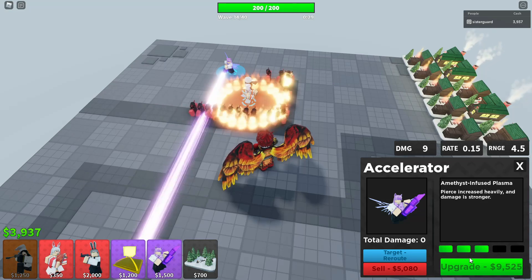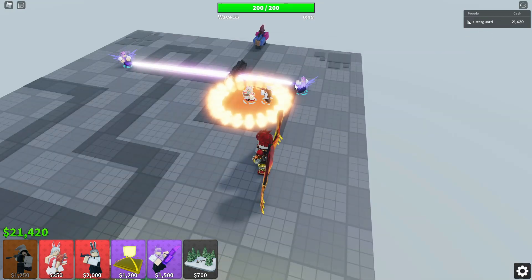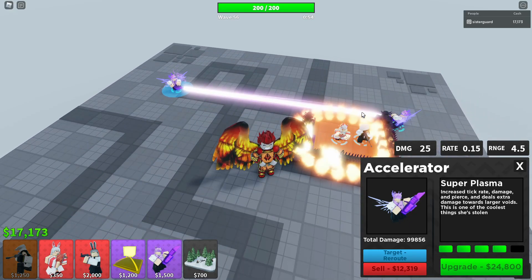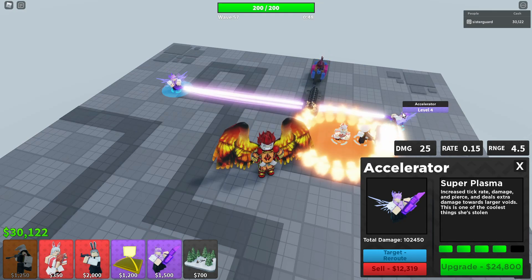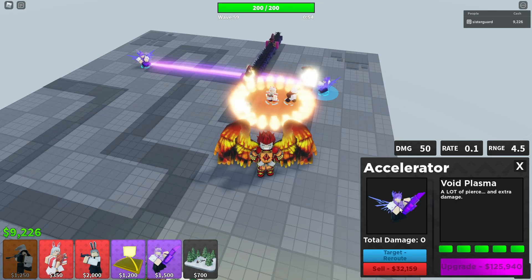I'm going to grind some cash because in order to get this to level four it's 9,500. I need to upgrade the rest of my stuff before we keep going. Alright, I have enough money finally to upgrade both of them. So upgraded, we're getting 25 damage a tick — that's not bad at all. What's really going to start killing the mobs is when they start going into this line right here. Yes, I do have fire mage right there. It's still a ton of damage before they're even getting here, especially along the straightaway. So I actually have enough — we can go ahead and upgrade to the Super Plasma, which basically deals extra damage towards large voids. We can upgrade both sides. I do have farms in the back — we're at 50 damage. The rate is actually doing a lot of damage.